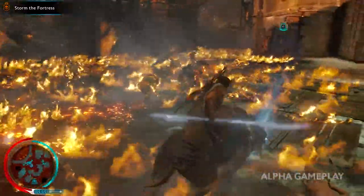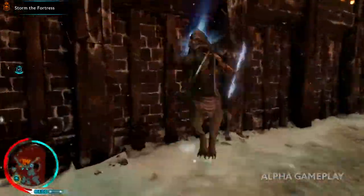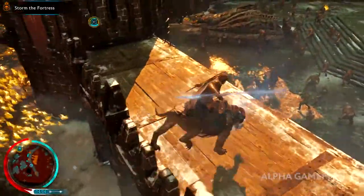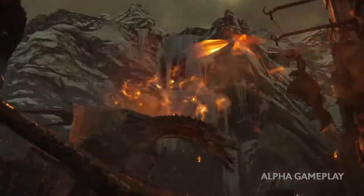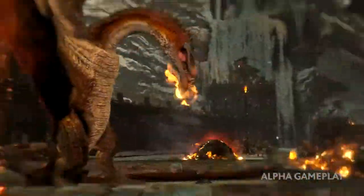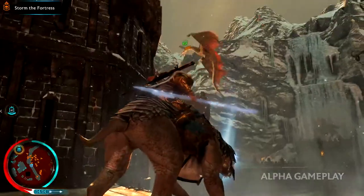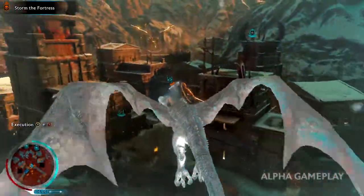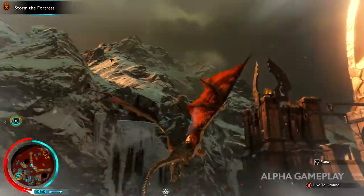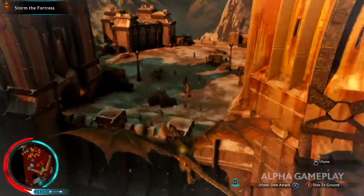Mounting armored cavalry allows us to ride through these flames unharmed. Releasing and dominating the drake lets us turn the Overlord's defenses against him.